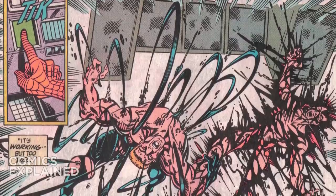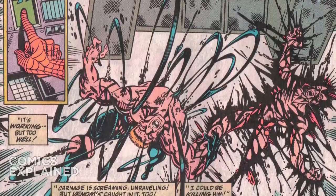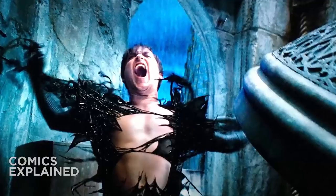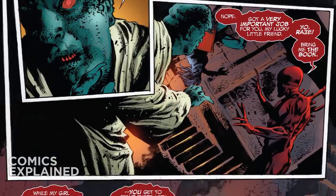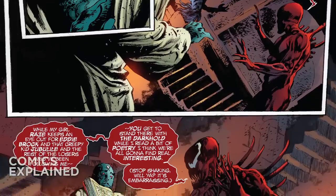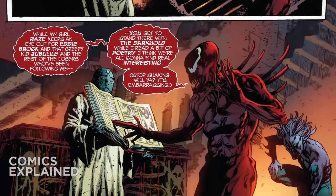Traditionally, the race of symbiotes that Carnage belongs to has a few weaknesses. One is a vulnerability to sonic attacks, which have devastating effects on most symbiotes — particularly Venom, as in the iconic bell tower scene in Spider-Man 3. However, there have been instances where sonics have shown only a limited effect on Carnage, and after he was exposed to the Darkhold — a book containing knowledge of dark magic — these weaknesses seem to have completely disappeared. So sonic attacks are probably not the best route to take.